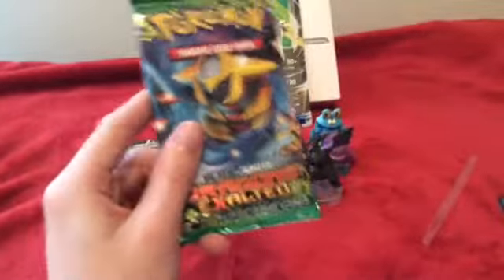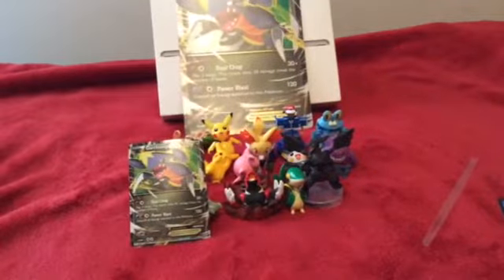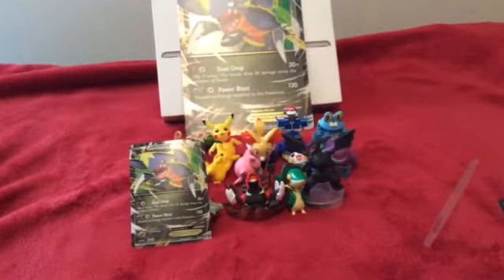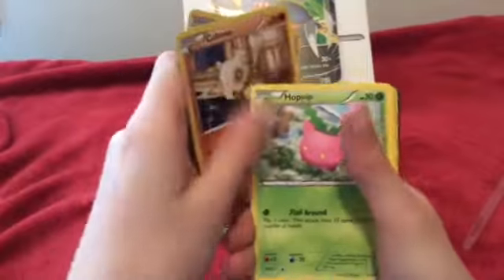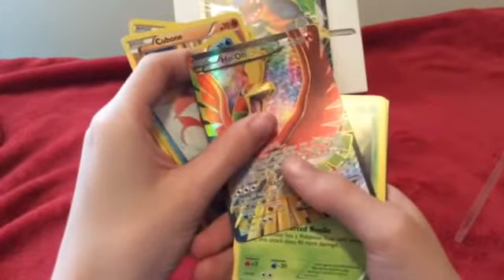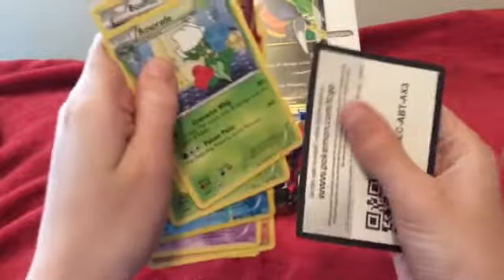Last but not least, we have a Pokemon Trading Card Game Black and White Dragons Exalted pack with Giratina on the front — this is actually pretty cool, I have like two of them. Cards include Sableye, Cubchoo, Piplup, Nidorina, Leavanny, Ho-Oh EX, Miltank, Buizel, Roserade, and the trade card.